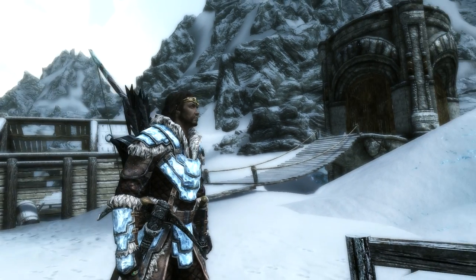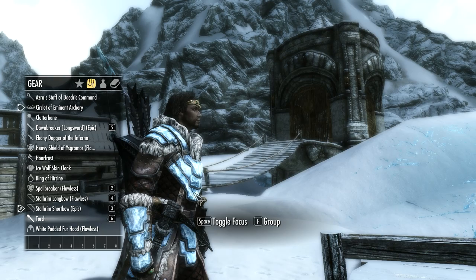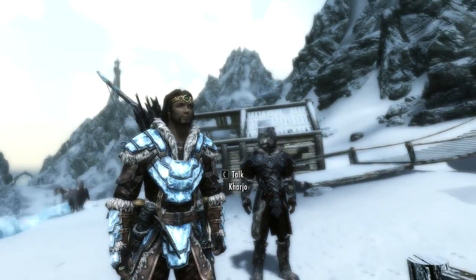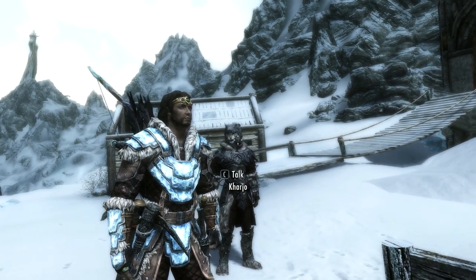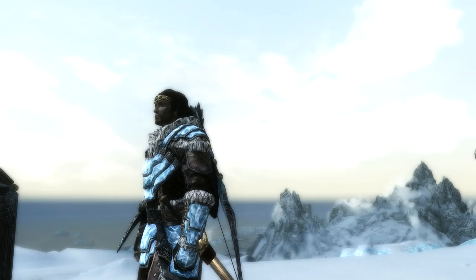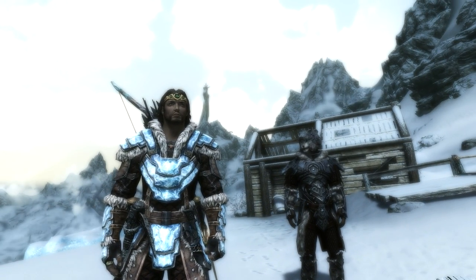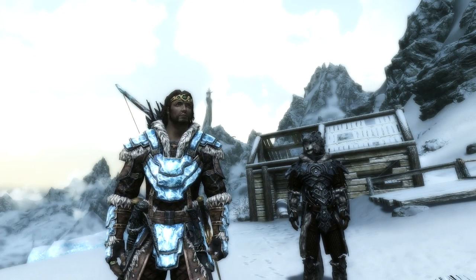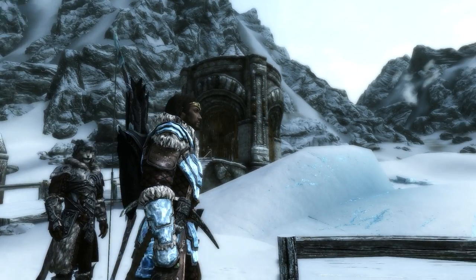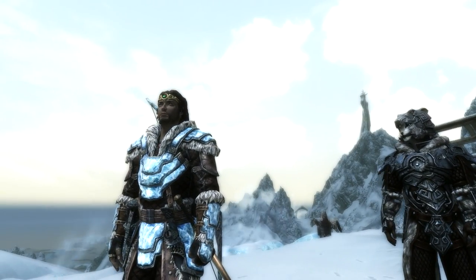It basically shows all of the weapons I have got on my favourites list on my body. If you have two weapons of the same type, say two maces, it will show the last one equipped. But as you can see, it is very realistic. This is obviously not going to be for everyone — some people like their character to look a little simple, a little clean. But this gives you a real sensation of the amount of weaponry this character is carrying.